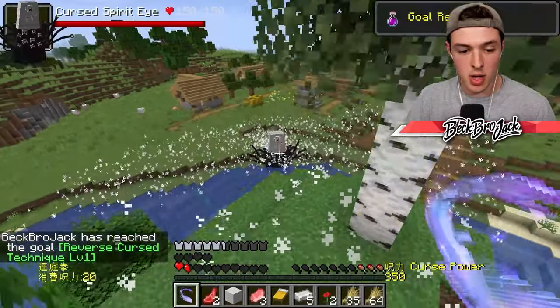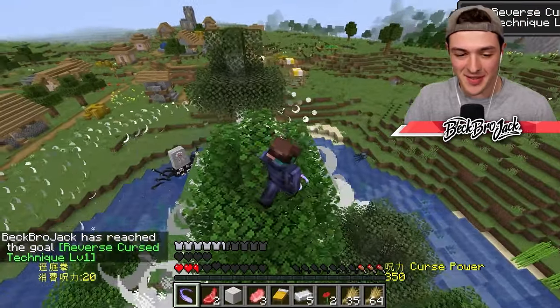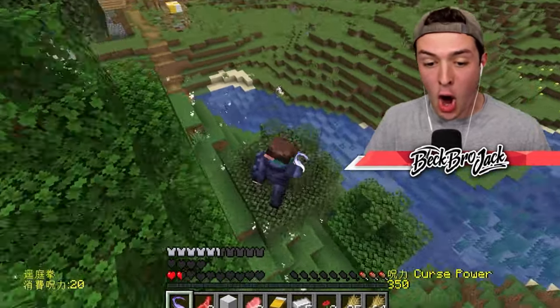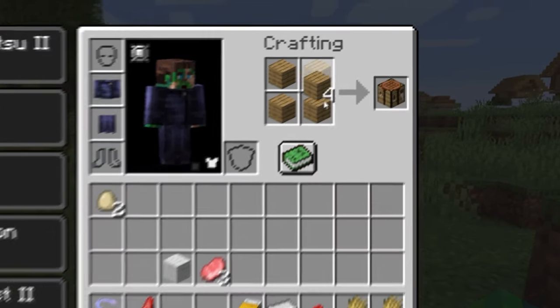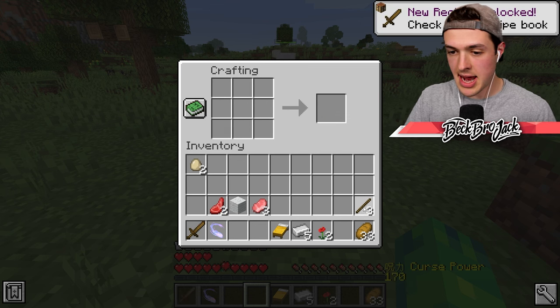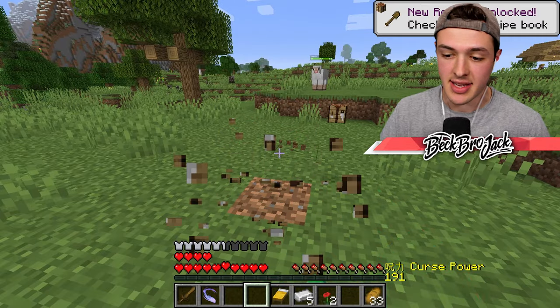Can this thing swim? It actually doesn't look like it, but we're dying! We're almost dead! Somehow I'm getting even more advancements — I got Reverse Curse Technique level 1. And to get that, you just have to be close to death. I died. Let's craft some planks, a crafting bench, and get some bread. We might as well also craft a wooden sword. Even though I have magical abilities, sometimes melee will come in handy.